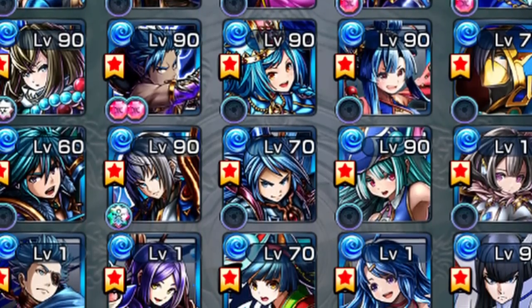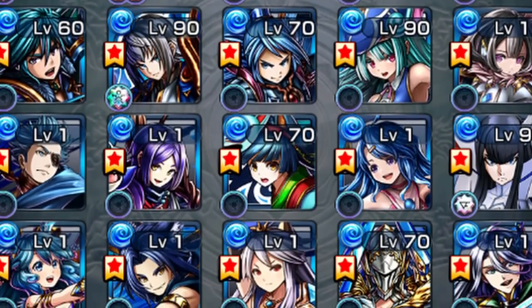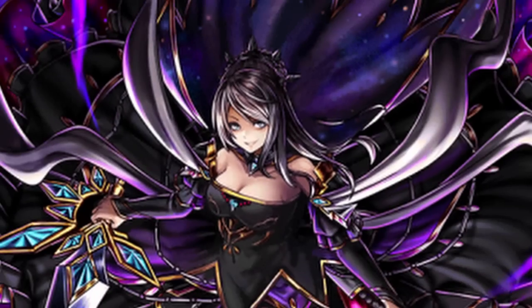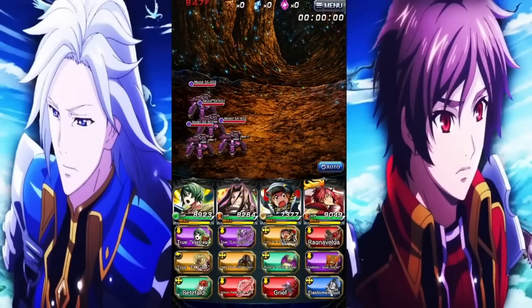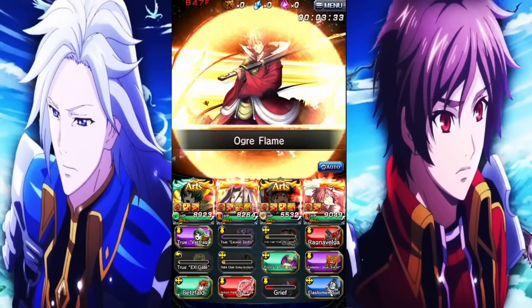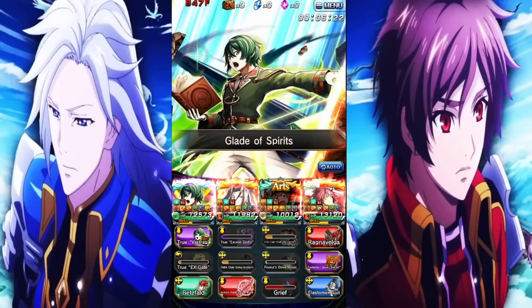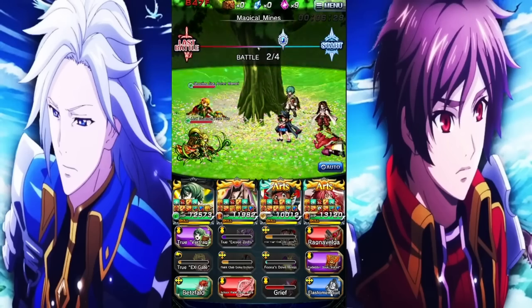For the last segment, here's a rapid-fire list of good-to-have units: Rosetta, Water Priscilla, Duke, Victoire, Swick, Dark Cilia, Dark Haruto, Lyra, Irie, Fire Roy, and Shuri. If you haven't gotten the other characters I mentioned but you wind up getting one of these, maybe consider picking them up. Be a little careful, though — some of the characters recommended in this whole list are really catered toward end-game play and require a good amount of equips and knowledge of how to use them.